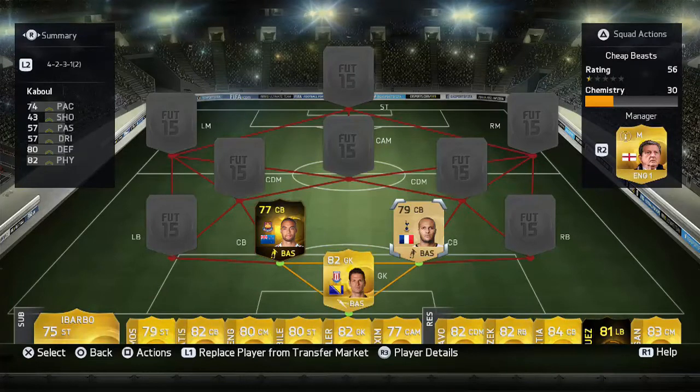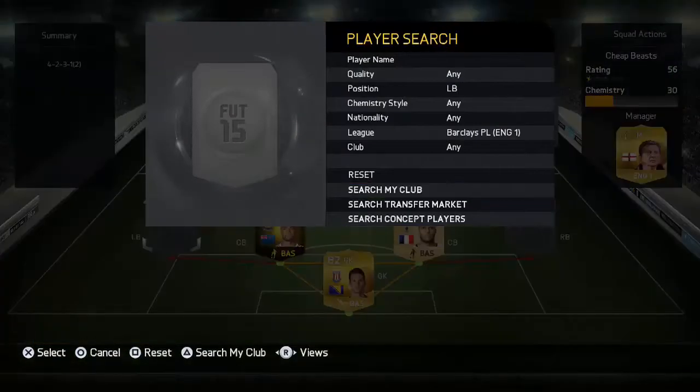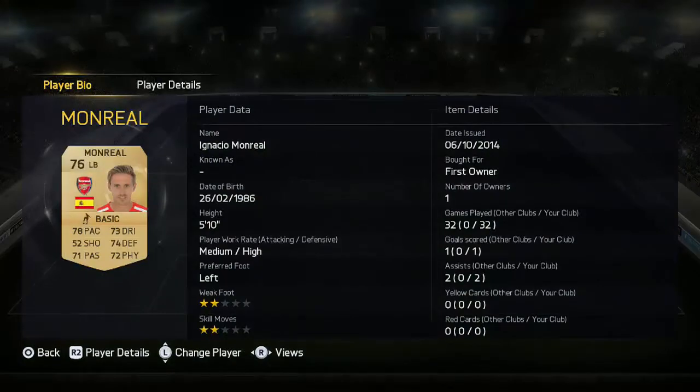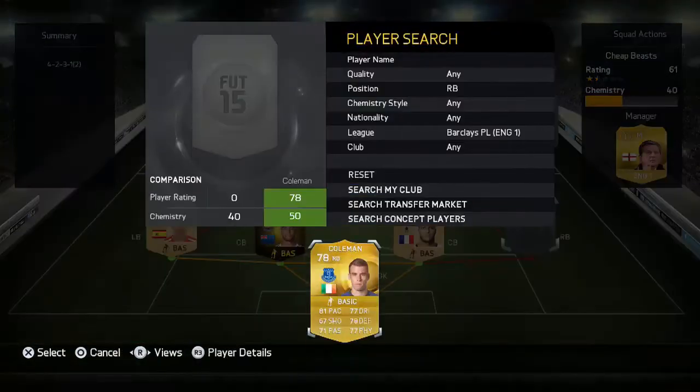I found Read to be way better than Cahill. Surprisingly, on the other side we've got Monreal — I went with him because he's first-owner. Nine of the 11 players are first-owner pack-pulled. He's decent defensively but doesn't get forward much. He's got medium-high work rates and he's pretty cheap — worth trying as a defensive left back.